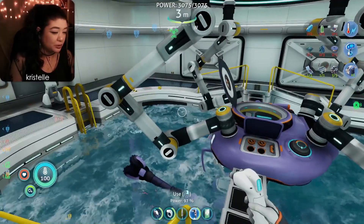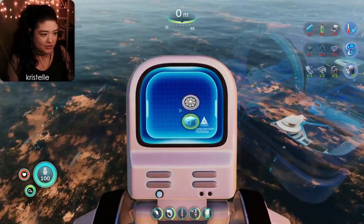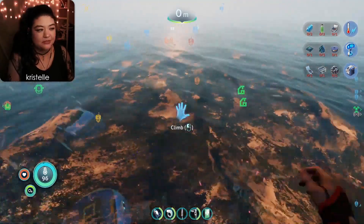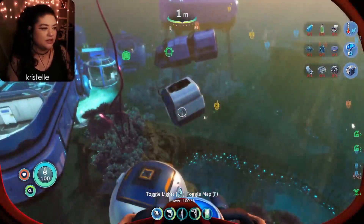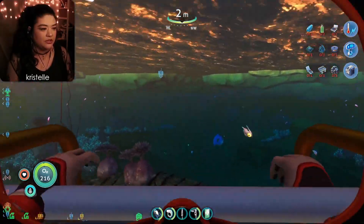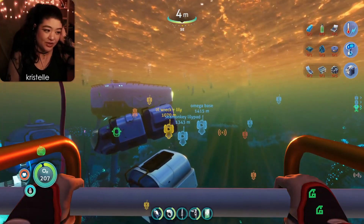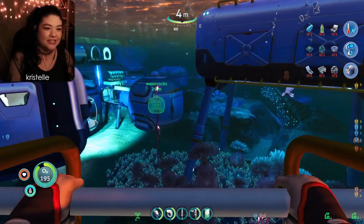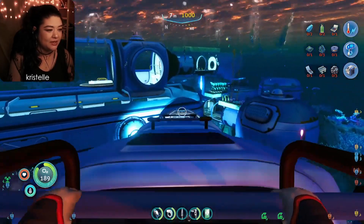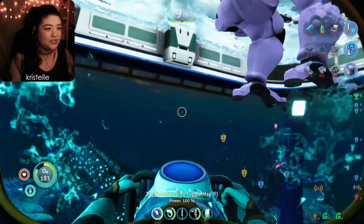I'm not sure if we'll unlock more things in the vehicle upgrade console later. What I can't make there is the docking module for the sea truck, and now feels like the perfect time to finally make that. I'm probably not going to carry the sleeping module with me, so being able to bring the prawn suit in a more convenient way will be really useful. I'm worried it might slow things down a bit though.